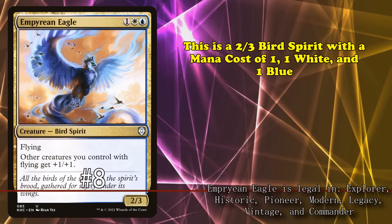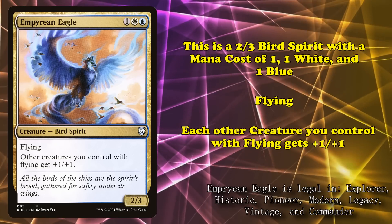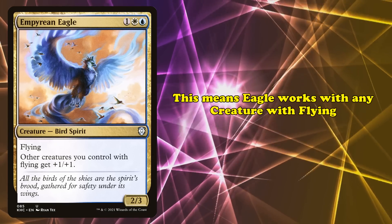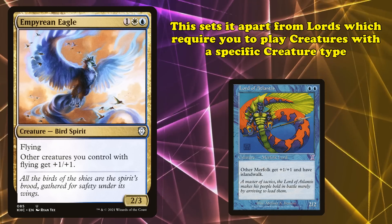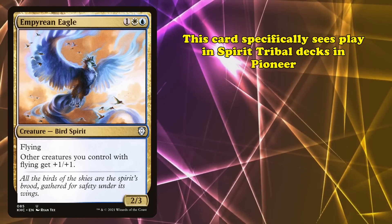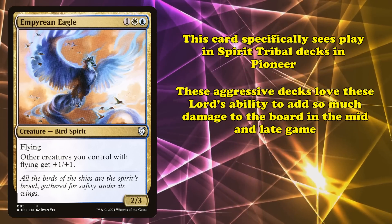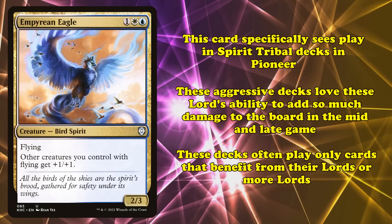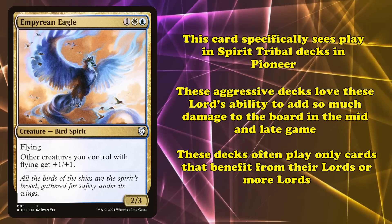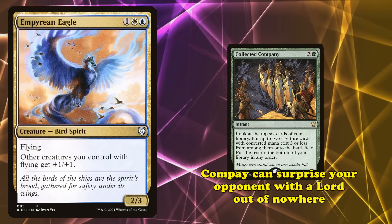At number 8, we have Empyrean Eagle. This bird spirit costs 1 generic, 1 white, and 1 blue mana, while having 2 power and 3 toughness. Not only does it have flying, it gives every other creature you control with flying +1/+1. This effect works with any creature with flying, not just one specific creature type, setting it apart from other lord effects that buff a specific group. Empyrean Eagle sees play specifically in spirit aggro decks in Pioneer, where aggressive decks built around a single creature type seek lord effects to make their swarm more imposing in later stages.